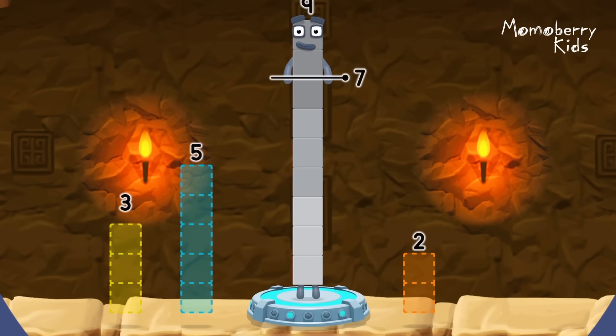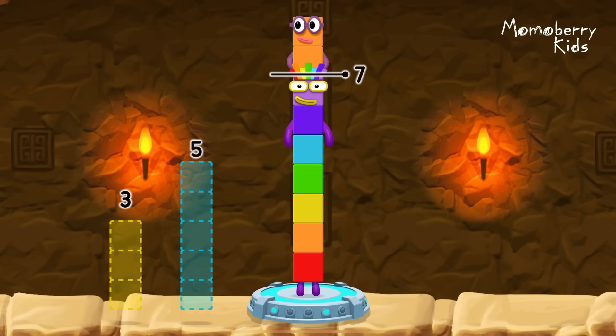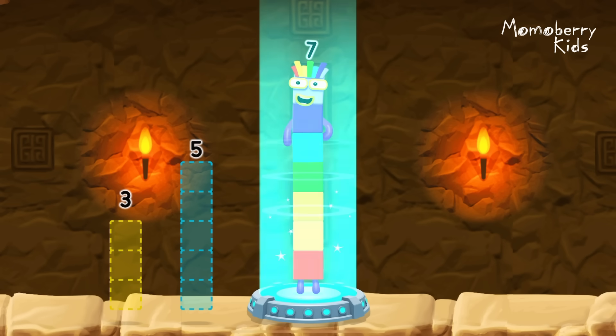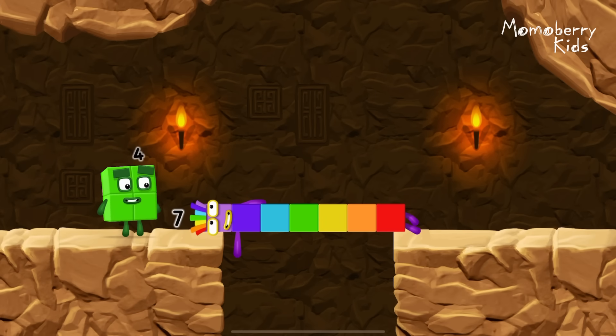Take number blocks away from nine to leave seven. Seven, two. You got it. Nine minus two equals seven. I am seven. Great.